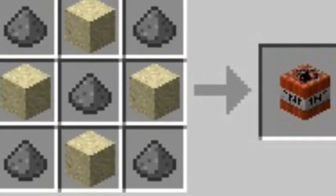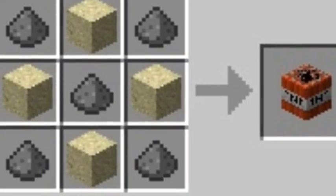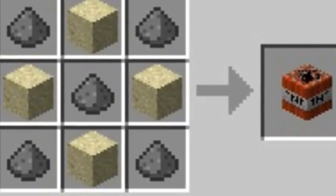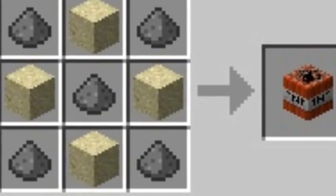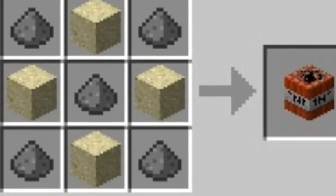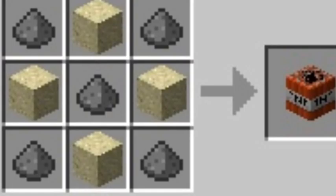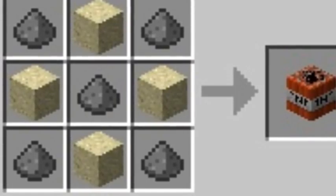TNT can be ignited by redstone torches placed next to it, levers, buttons, and just flint and steel — which is basically fire stuff — and it will blow up the TNT.